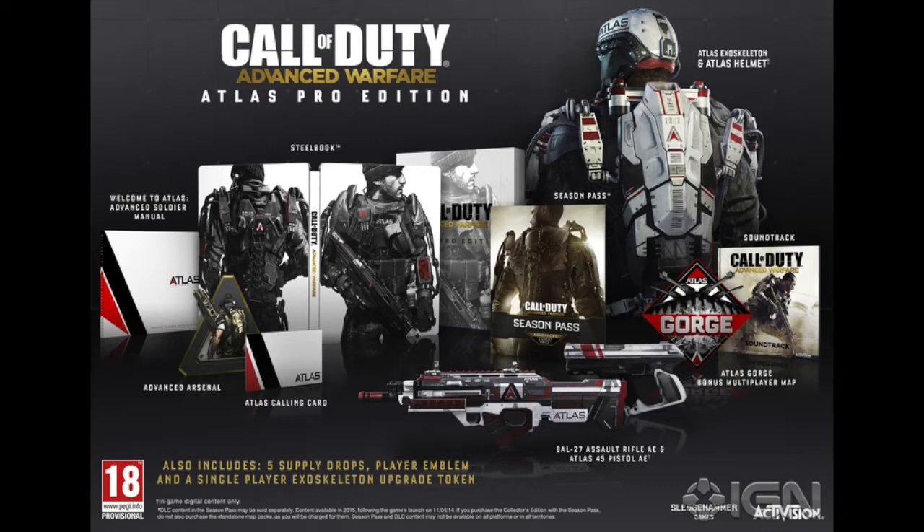Basically you get all these cool items. You get a cool little exoskeleton camo-looking thing, you get a helmet. They're having, like, this consistent themed camo that goes throughout all these Pro Editions and stuff — the color scheme of camo just looks like that throughout everything. You can see the same camo-type thing on the guns and player cards. So you got your exoskeleton stuff, and you got your season pass.